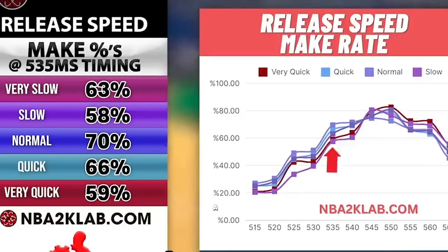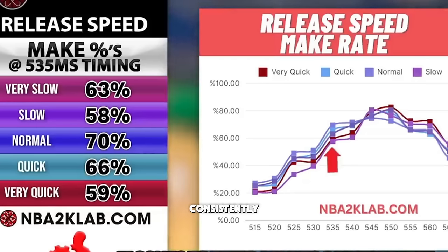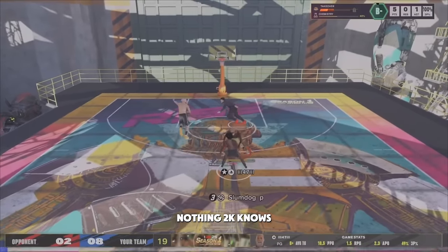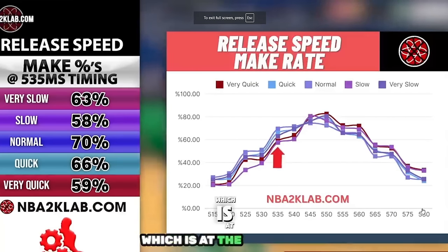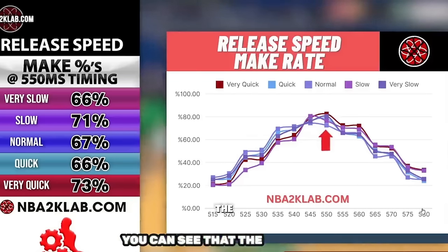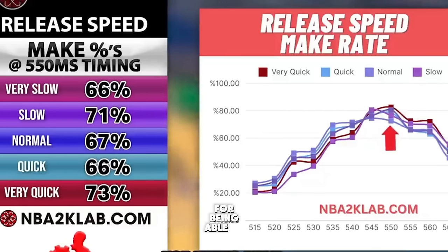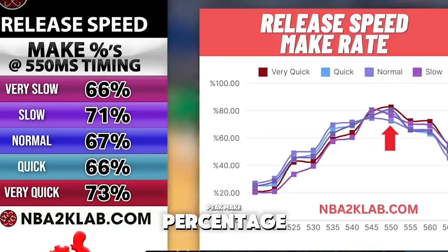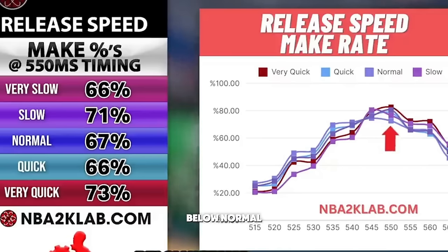This chart puts each release speed at the same timing to see where the window changes throughout the shot. The most consistent percentage change came from the 535-millisecond timing, where each timing showed a two to three percent difference. At this specific timing, normal release speed shows a peak make rate of almost 70%, while the slow and very quick options only show a make rate of about 58%. That 12% difference is pretty significant for consistently making your shot. But keep in mind this is at the early edge of the green window.